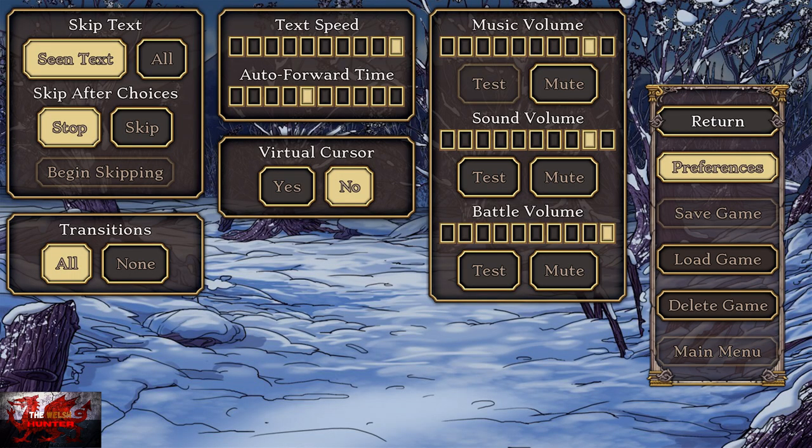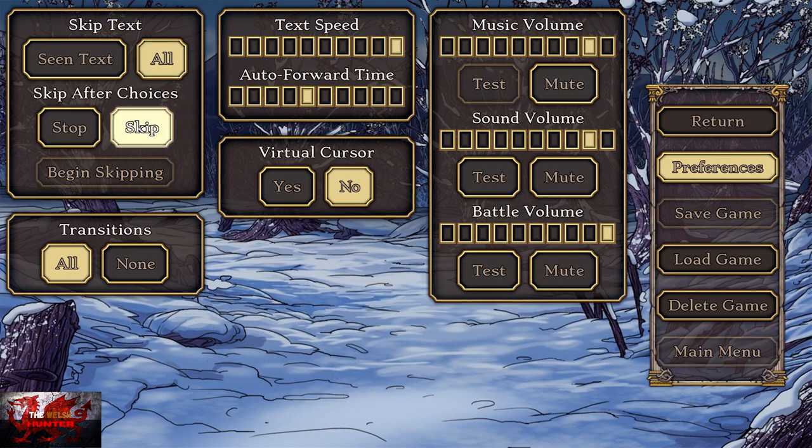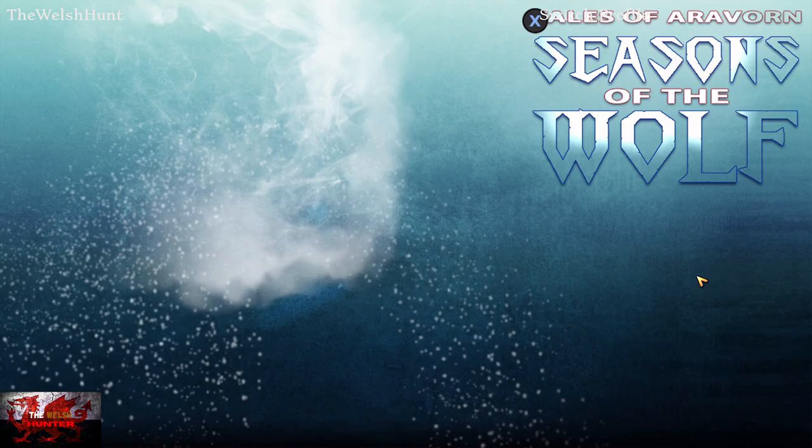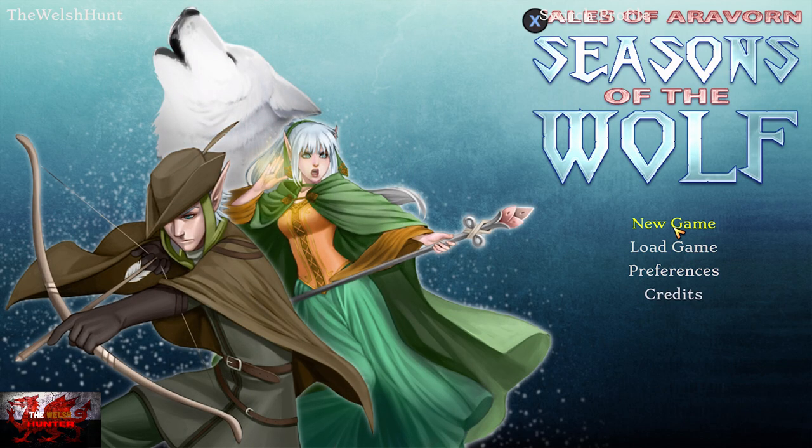Go all the way over to the left where it says Skip Text and Skip After Choices. Set Skip Text to All, Skip After Choices to Skip, Transitions to None. Text Speed — make sure that is all the way at the far right, and the same with Auto Forward Time, make sure that is at the far right as well. Virtual Cursor — make sure to choose Yes. Just makes life a hell of a lot easier. Music volume and sound volume you can do what you want. Now we can press New Game.